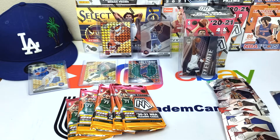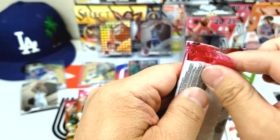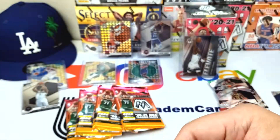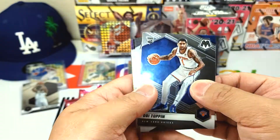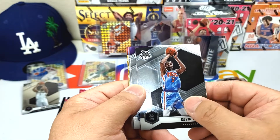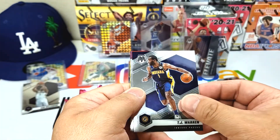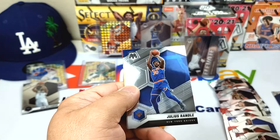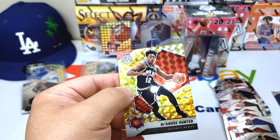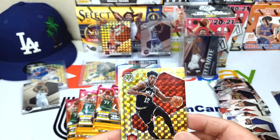And the Zion — nice. Let's keep it rolling. Obi Toppin rookie card, Tony Parker, Kevin Durant — I like that old school Nets jersey, baby blue. KCP, TJ Warren, Thomas Bryant, Julius Randall, DeAndre Hunter — okay, nice.